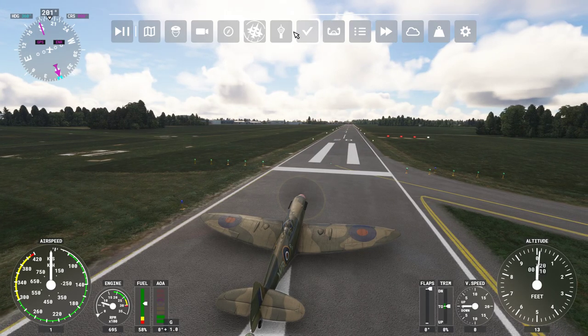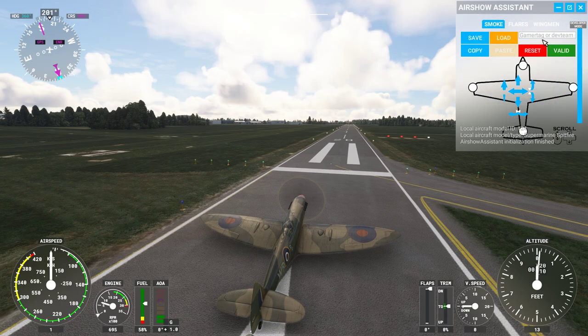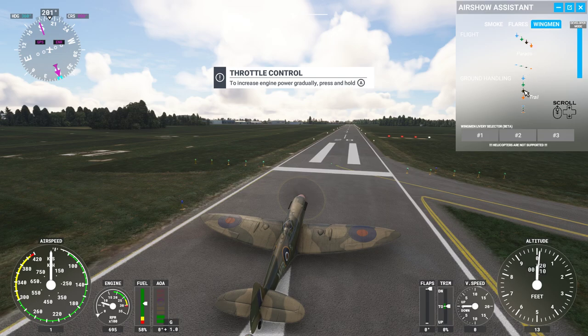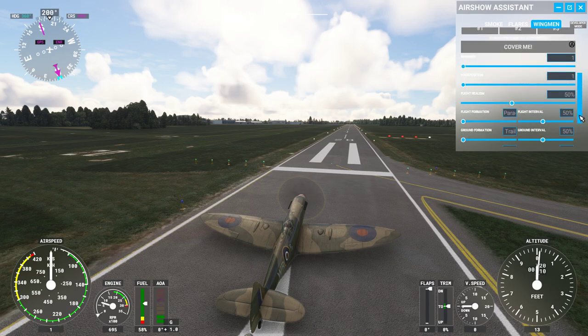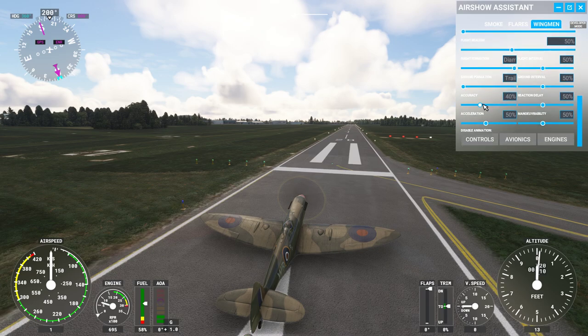What we need to do is open up the menu at the top of the screen and click on Airshow Assistant. You can do a number of things but what we're interested in is wingmen. Click on that, and at the top it shows you the formation you'll be flying when you're in the air, and the formation when you're on the ground. If we scroll down we can change the number of wingmen — let's take that up to three. We'll be at position one so we'll be the lead. Let's leave flight realism at 50%. For flight formation we're going to change to diamond.